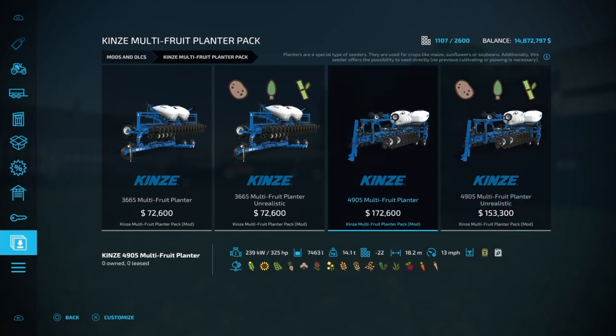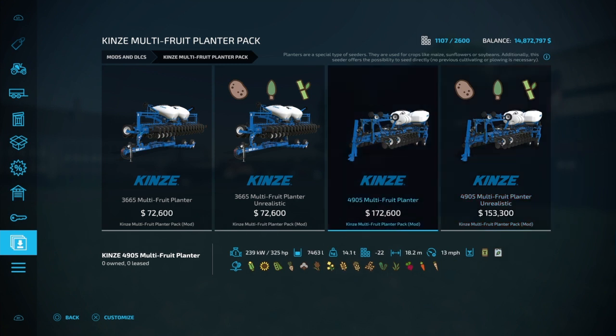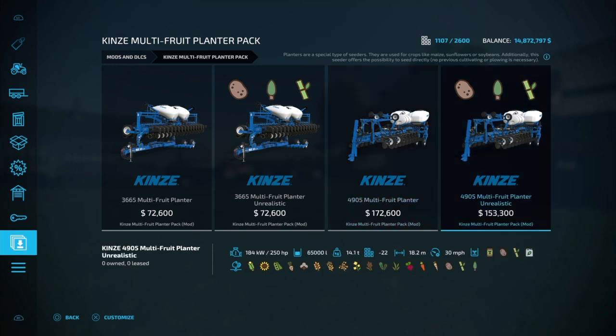Here's another thing I don't understand — on all four of these planters, look at the horsepower: 325 versus only 250. This one holds 65,000 liters of seed and fertilizer between the two, while this only holds 7,463. They're both 14.1 tons — that's what the planter weighs empty.